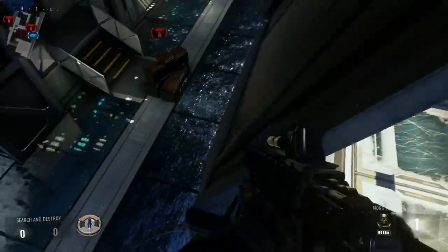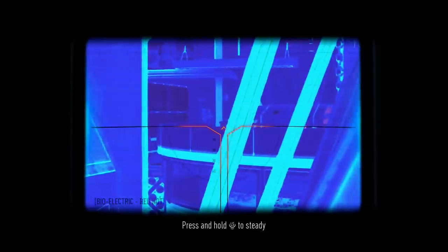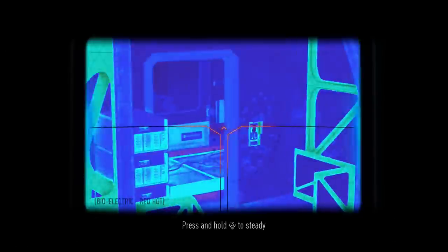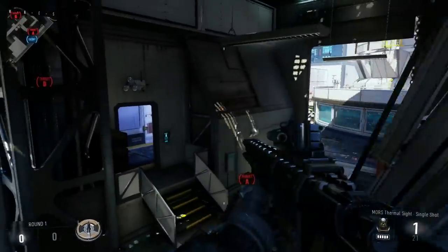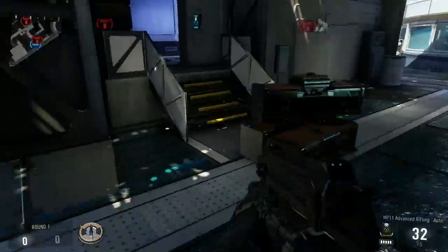Another spot — this one is good if you have multiple people still alive. You just get on this little thing and you can watch the circular thingamabob right over there. You can also see inside this room. Again, you need somebody watching your flank, otherwise you're going to have a hard time winning any rounds in this spot.